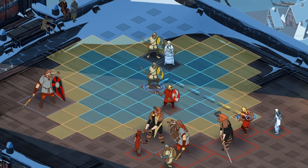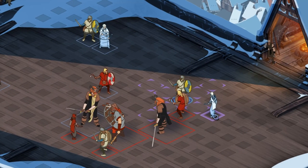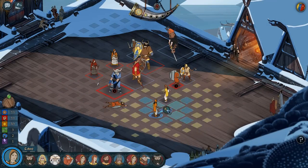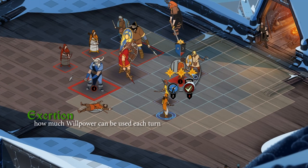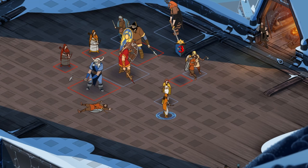Willpower may let you run the extra few steps you need to incapacitate an archer in the back row, or may tip the scales to finish off that dangerous character you couldn't quite finish off with a normal attack. Exertion is how much willpower can be used on any turn. This archer has an exertion of three, which means that on one turn she can add up to three willpower to her attacks or move through spaces further.